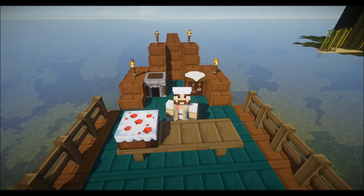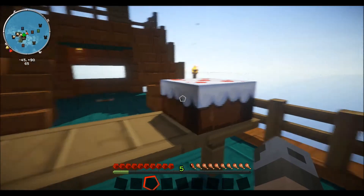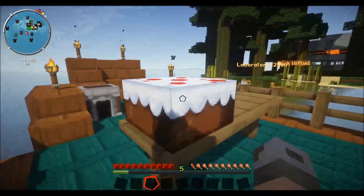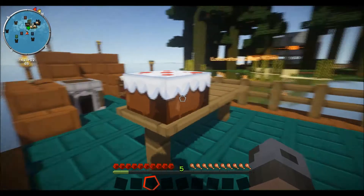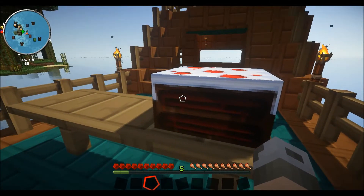Okay, so let's get started. We're making a cake like this. You can just bite pieces off if you're hungry — it really helps with your hunger bar.